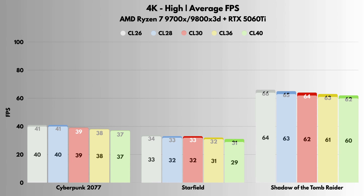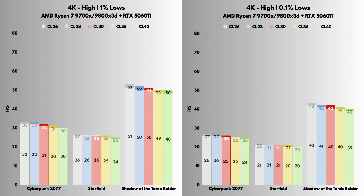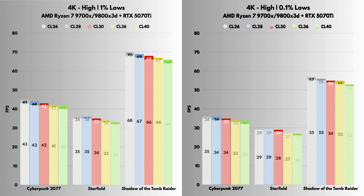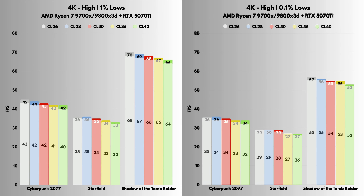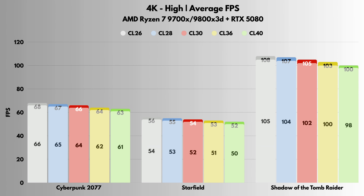At 4K, the GPU takes over. Average FPS barely changes — we're talking under 1% to 2% between CL40 and CL26. 1% lows barely move, and even the 0.1% lows stay mostly the same. At 4K, RAM latency simply doesn't matter anymore — your GPU is the bottleneck.